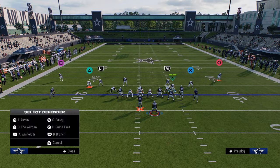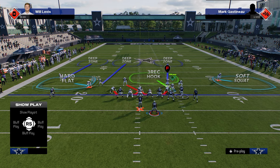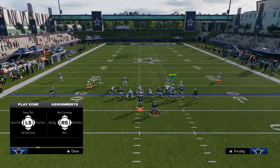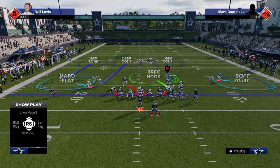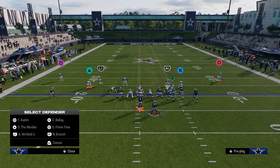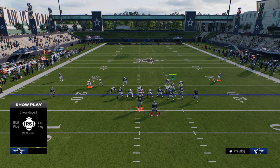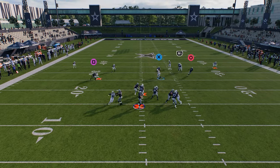Another underrated piece of this coverage shell is manning up R1, and you can even press if you want. The vert hook could also be a man-up on the slot receiver or the tight end — I really like to man up the slot receiver in most instances. This could be a soft squat or cloud flat depending on the year, and would be really good against a flood concept.